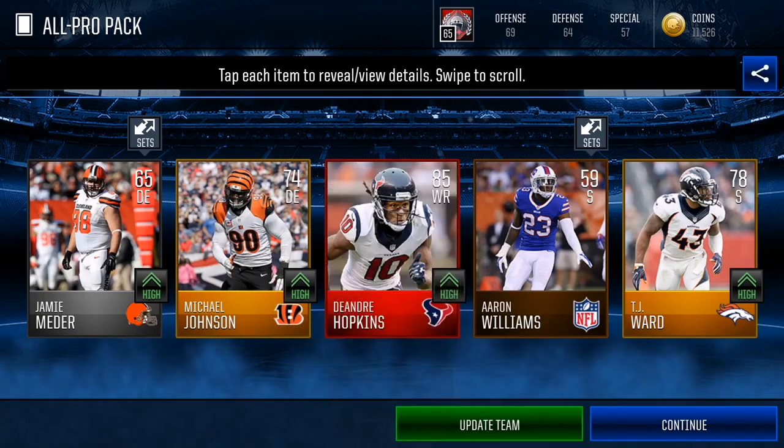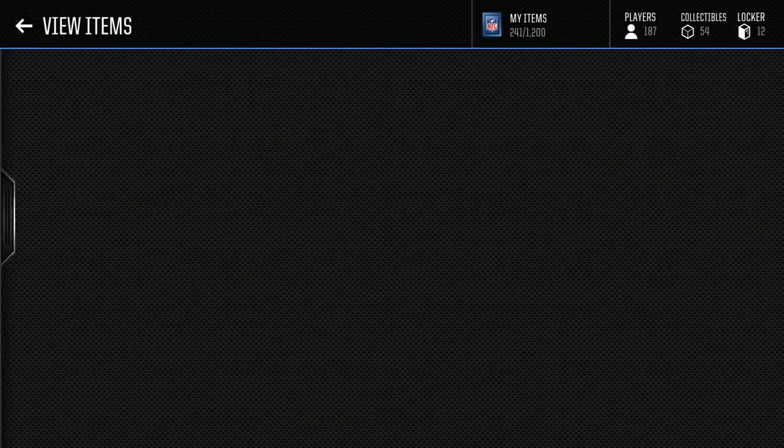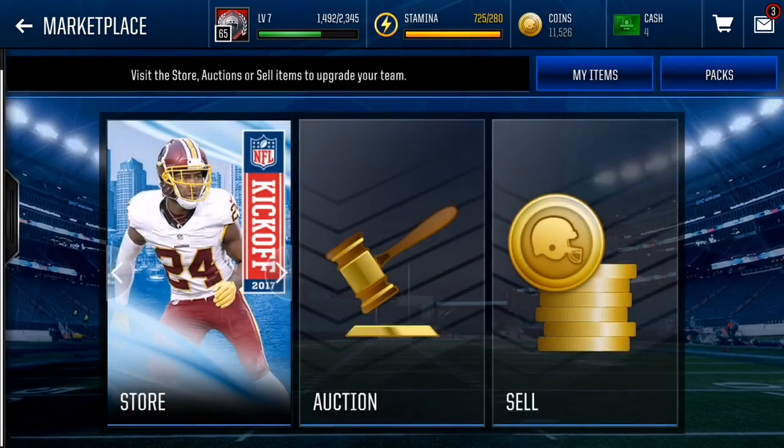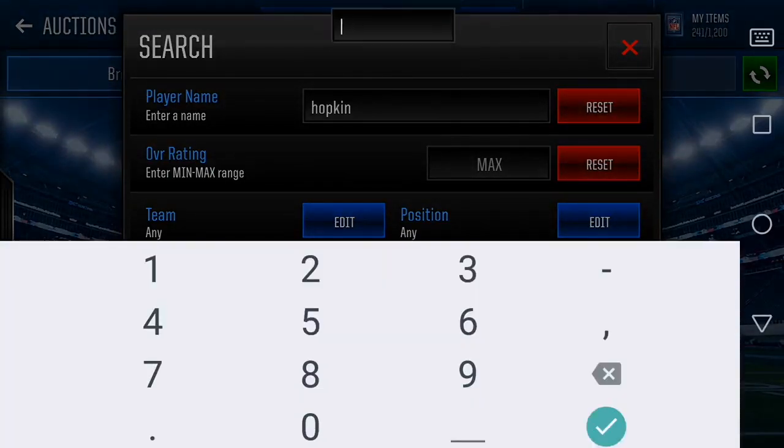Who is it gonna be? 85 DeAndre Hopkins! Oh my goodness! Can somebody call me the pack king?! Let's go — 85 overall DeAndre Hopkins! That's what I do, I run this. Don't mess with the Goof! Let's see how much he goes for. These packs are too heat — Hopkins 85, come on!